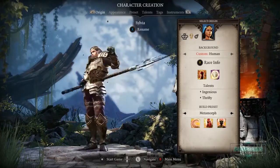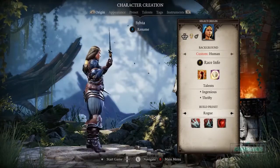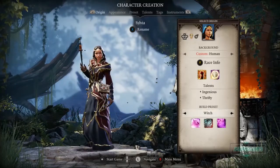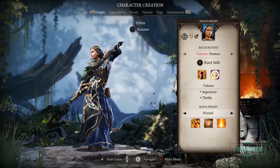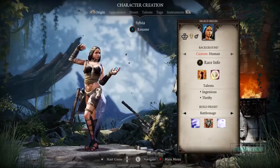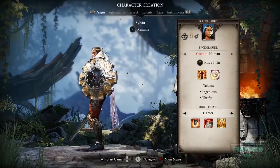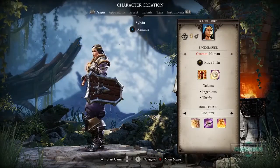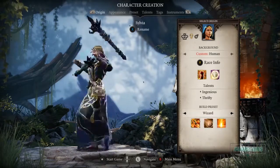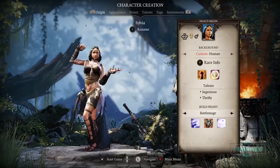We've got metamorph, ranger, rogue — rogue seems cool. Shadow Blade, Wayfarer, another crossbow type, Wizard, Battle Mage — holy crap that looks legit — Cleric, Conjurer, Enchanter. There are a lot of classes. This is a build preset; I'm not sure if you can change it up, but I really like the look of the Battle Mage a lot.